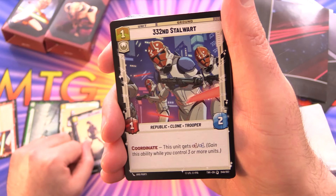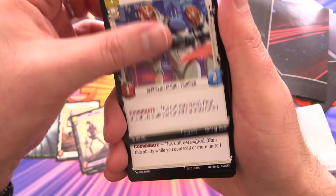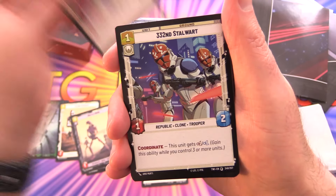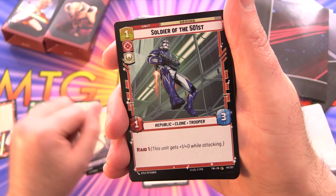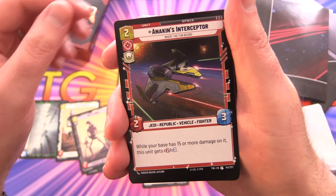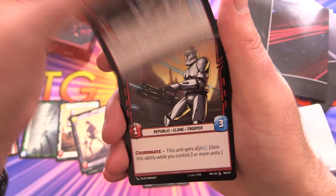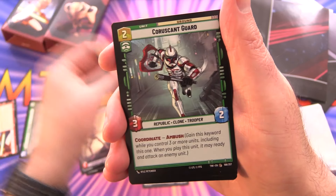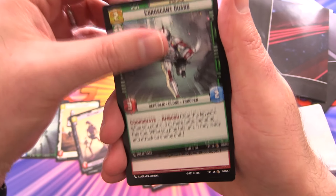Next up, we have 332nd Stalwart — again with the new coordinate mechanic, so we're getting three of those. Soldier of the 501st just has Raid. Then we have Anakin's Interceptor, Clone Heavy Gunner with coordinate — two of those — and Coruscant Guard with coordinate and ambush.